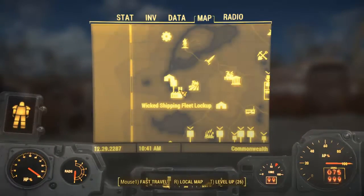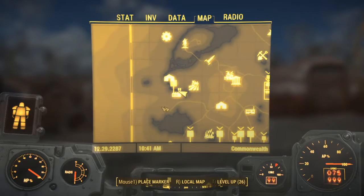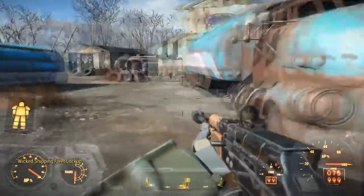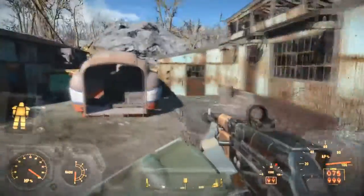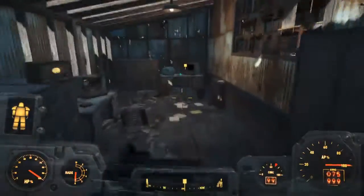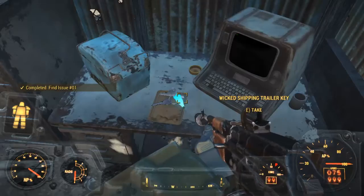For the next one you are going to want to head to Wicked Shipping Fleet Lockup. Here is Sanctuary and here is the Wicked Shipping Fleet Lockup. Once you arrive here you are just going to head to the left from the fast travel point, head right on over here, open the door and grab the Grognak the Barbarian.